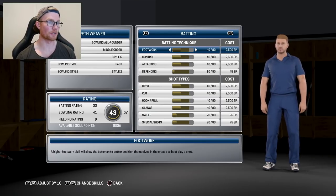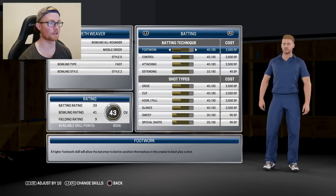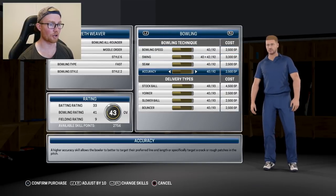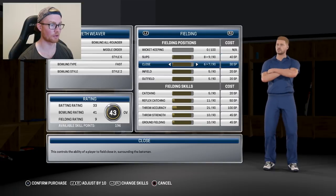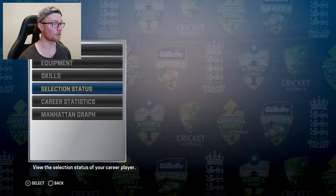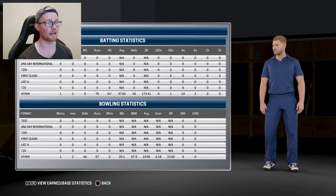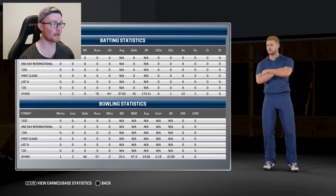We've got 8,000 available skill points — looks like we get 8,000 per game, maybe more for longer formats. I'll leave the batting alone and focus on the bowling that needs the most help — particularly the swing, because we got no swing whatsoever. We've got 256 left, we'll put it on fielding. We're now almost 44 overall. If you go to My Player and Career Statistics, you can see stats kept up to date for every format. I know Don Bradman Cricket 17 had a few issues with that, but it looks like they've been fixed. 37.5 average with the bat and a 19 average with the ball — a promising start to the career.